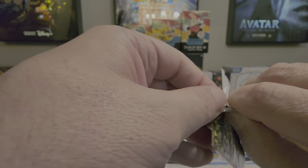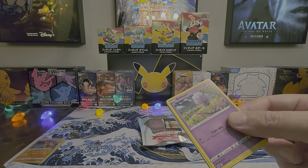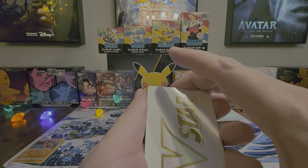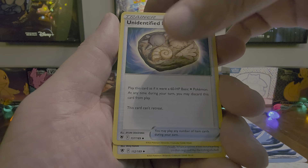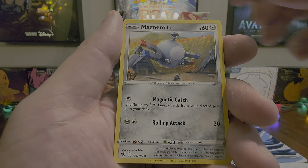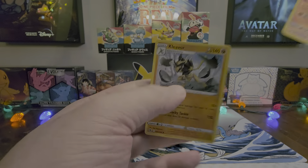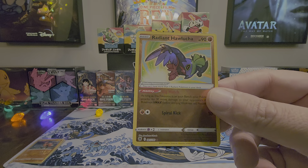Let's see if Astral Radiance can provide at least some value for this two-pack blister. It's two packs, not very likely you're going to get something, but you could get everything — you never know. V-Star Marker, Kriketune, Unidentified Fossil, Bronzong, Drifblim, Psyduck, Togepi, Magnemite, Ralts, Radiant Hawlucha — that's a hit! And nothing in the back with a Kleavor. So the goodies we get on this one is just a Radiant Hawlucha. Still not bad — I do like the coloration on this shiny.